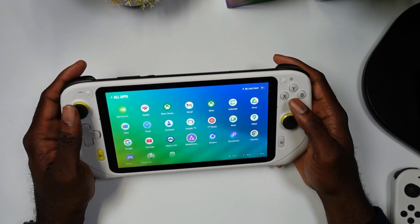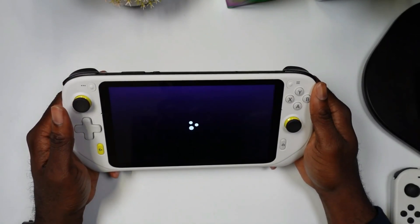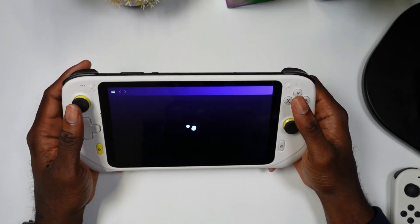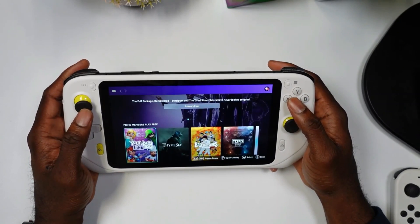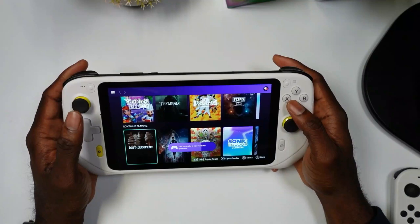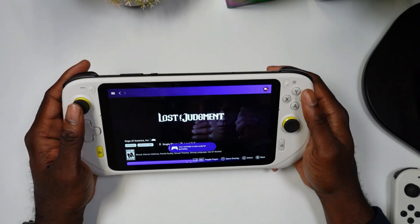The last cloud gaming service I want to showcase is Amazon Luna. To get Luna you have to go to the official Android site to install it, but once you do it comes up and it does detect controllers. We'll try to showcase a game like Lost Judgment on here.